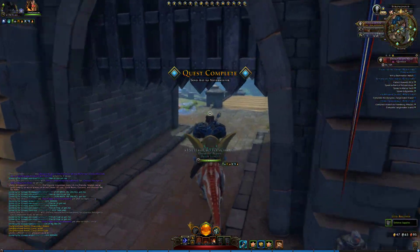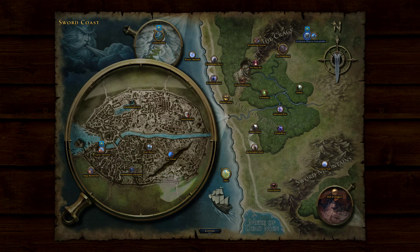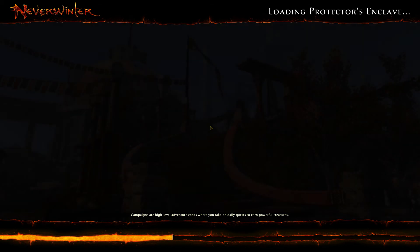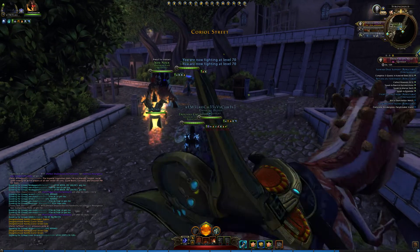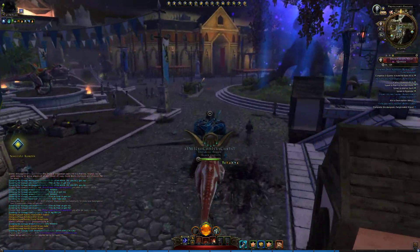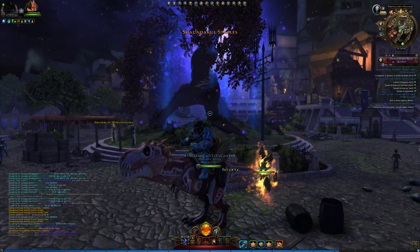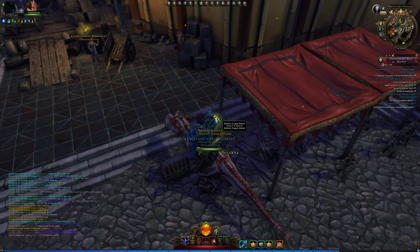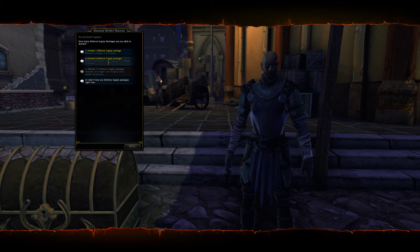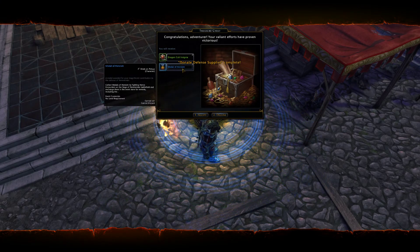Then what you need to do is go to Protectors and claim. It's just right over here at the center, close to the Elemental Evil tree. Go here — how many defense supplies are you able to donate on behalf of the city and its people? Then you receive a Medal of Heroism.